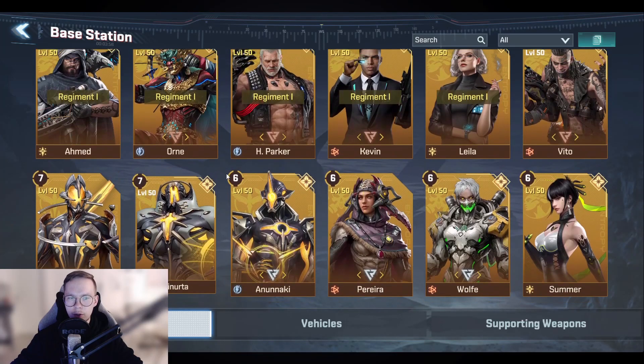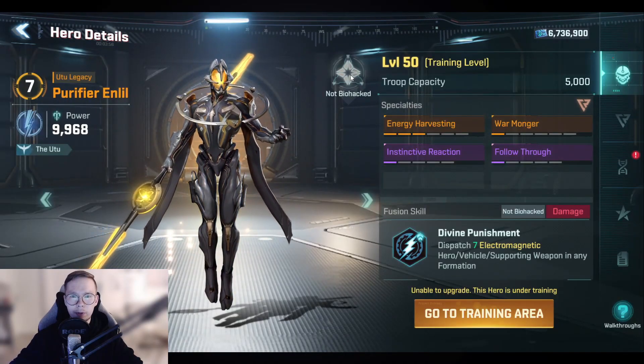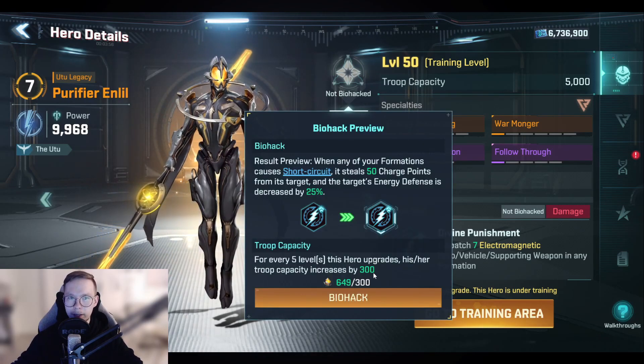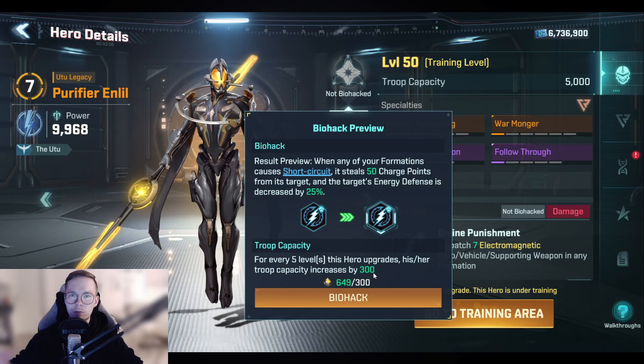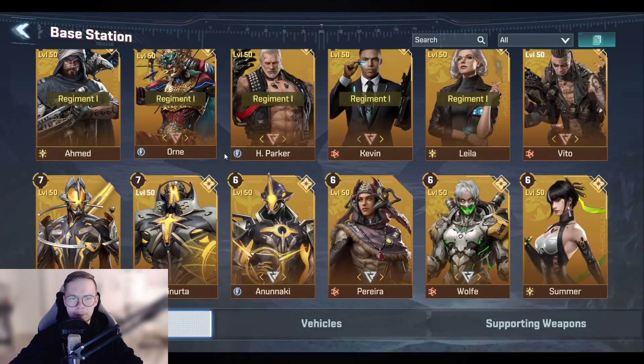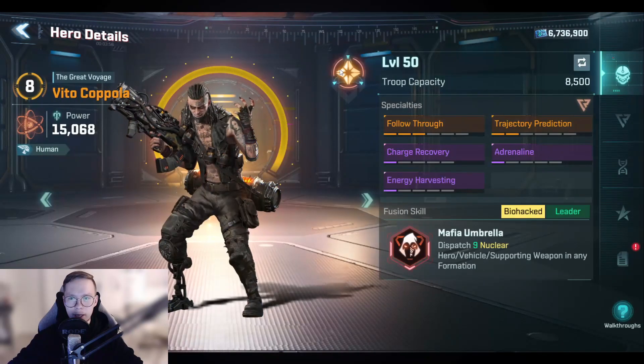The higher the command capability, the more it requires to actually biohack the hero. For example, Enlil requires 300 energy splinters, and a level 8 command capability will require 350 to biohack. The 8th command capability is also the highest command capability you can have.